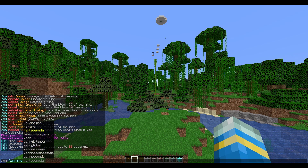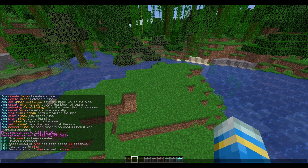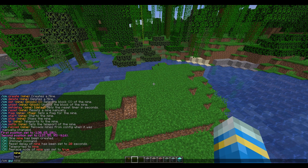If you do /cm flag and then the mine name, there's a variety of flags to choose from. My personal favorite is the replace mode — there's true or false for this one. When set to true, it will only replace broken air blocks, so if a block is still there it will not regenerate after the 20 seconds.